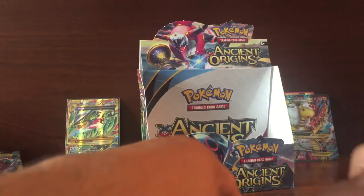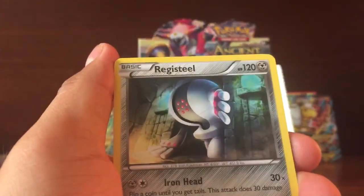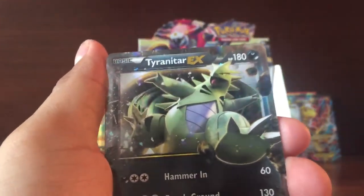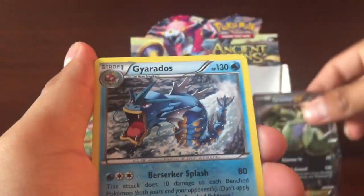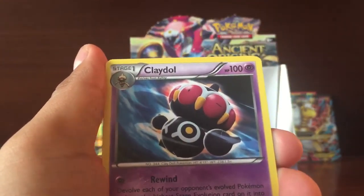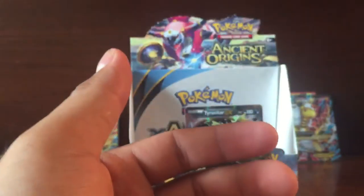Now for the rares: got another Metagross, Regi-Eyes, Regi-Seal, Gyarados, Hallow, T-Riant RDX — very nice. Gyarados, Playdoll, two Berries in the box — that's bad. And Entei.